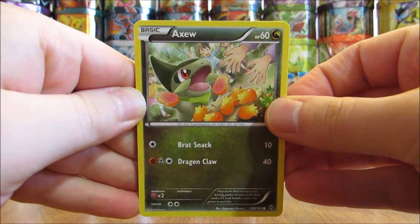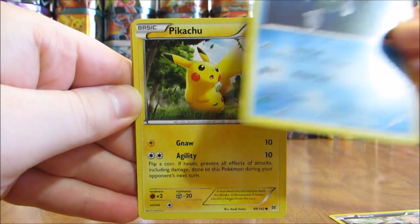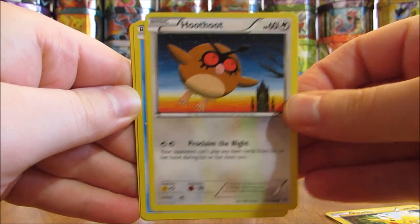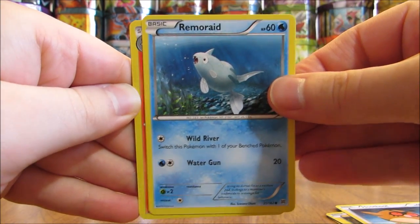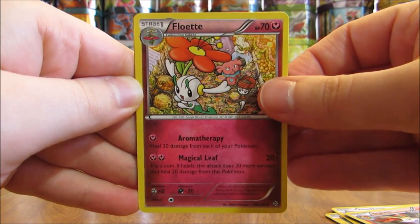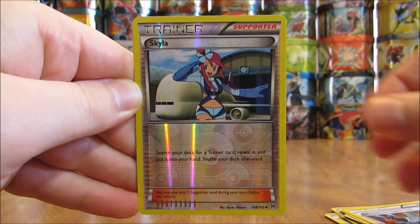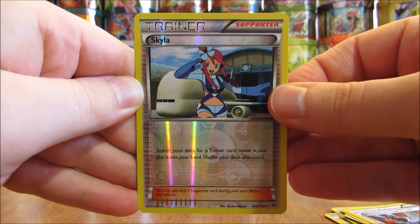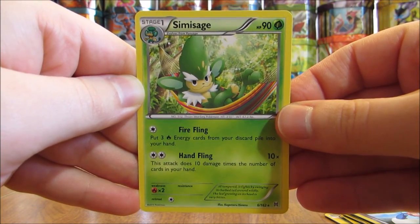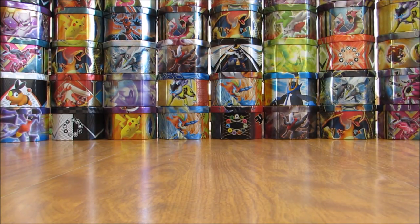First card in the first pack is an Axew. Next up, Remoraid. There is a Pikachu, followed by a Hoothoot, Remoraid, Braixen, and a Floette. Houndoom Spirit Link. Reverse Holo of a Skyla, which is an Uncommon. And the Rare in the first pack is a Shaymin Sage, which is a non-holo. So one pack down, three to go.